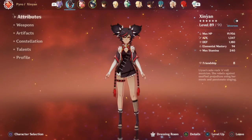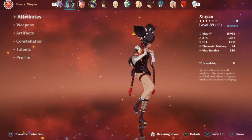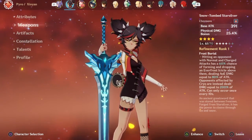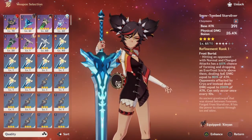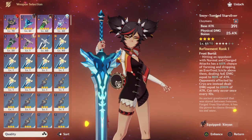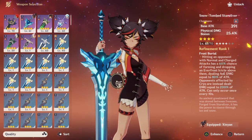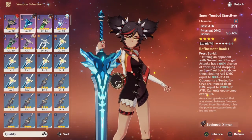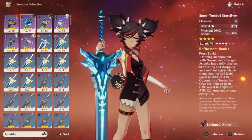Xinyan is a bit tricky because I'm trying to find a good weapon for her. I've got Starsilver right now, and I heard this was a good weapon. Before I had White Blind, which is currently on someone else. I'm trying to work with Starsilver — for what it is, it's not a bad weapon. I just need to get it up to 90, or at least 80, and then I should be good. I'm still working on getting the Prototype more refined, and I've got a friend who can at least help me out with that.